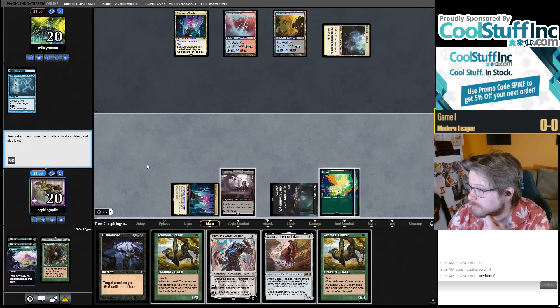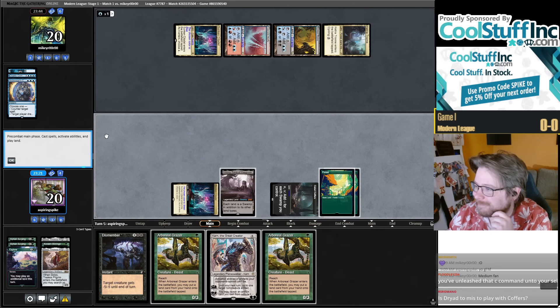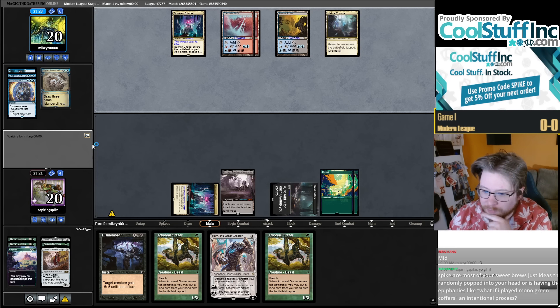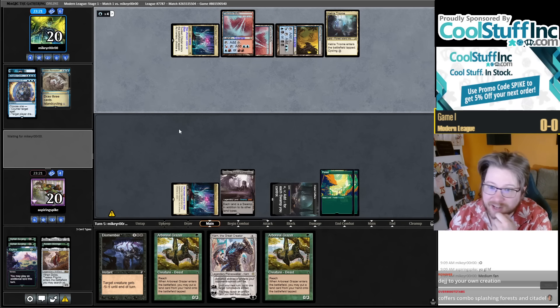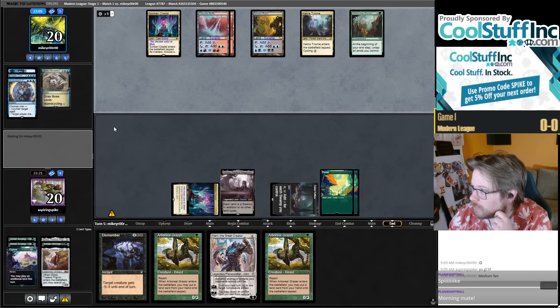I'm one mana short of Golos into Karn or Karn into Golos. I kind of feel like we're in a spot where they're just going to counter everything I do, slam a Reclamation, and kill me. But I built a deck so hard to feel too bad. I had four Dryads in my first draft, two in my second, and now zero because I was pretty unhappy with the card. Most of my sweet ideas aren't random epiphanies — it's a very intentional process. I work on this hours a day, every day. It takes a long time and a lot of active focus.